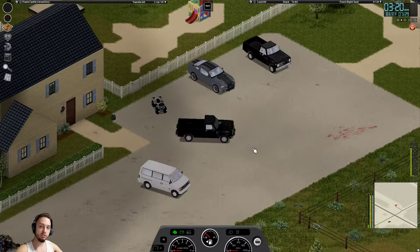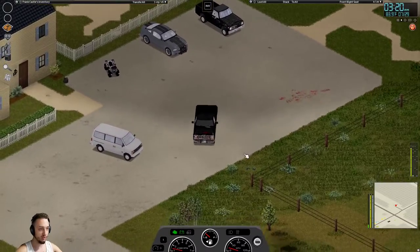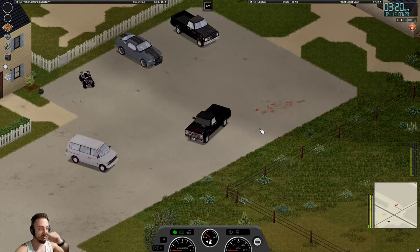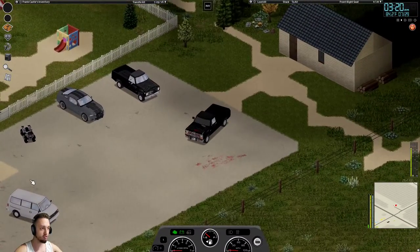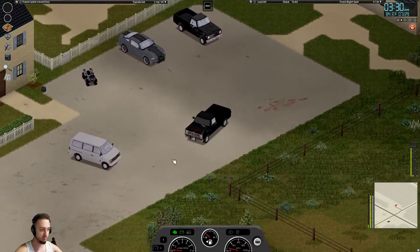Hey, what's up guys? Welcome back to Project Zomboid. This is day five. Last episode we had a little bit of an issue with the Mustang. Luckily I had a backup save, so it was a little bit farther behind, but we loaded it up and basically went and did everything that we just did. I found this pickup truck, I didn't get to find the other trailer that we found, but I did fix the Mustang, so we should be a little bit better.